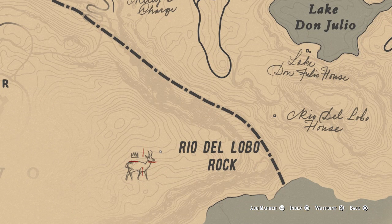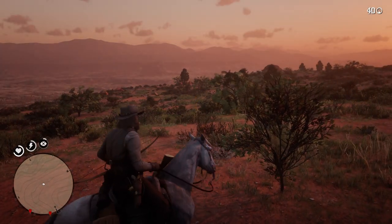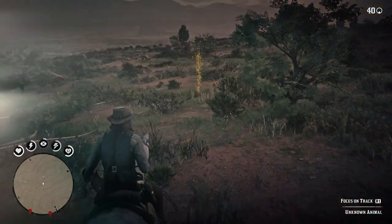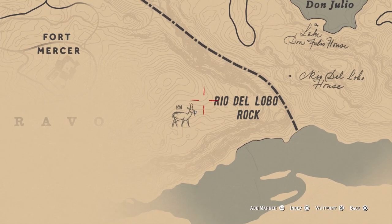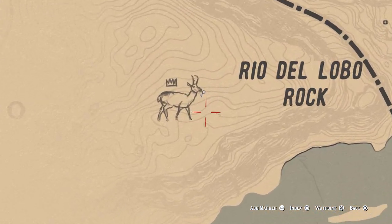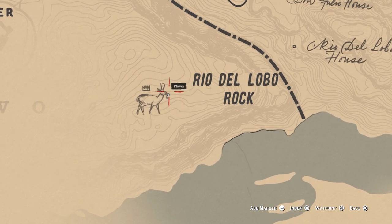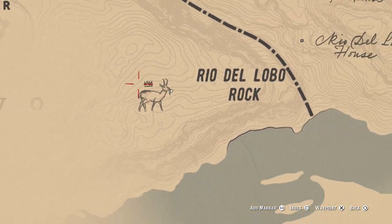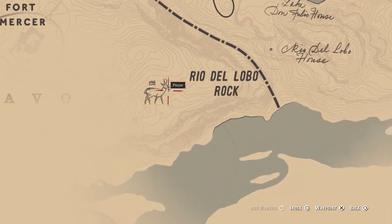If you need to pause the video you can definitely do so. With every legendary animal, what you have to do is find the clue. I'm going to show you exactly where you're going to find your first clue so you can pull up to this location to get started right away. The legendary pronghorn first clue is going to be located on the map right where the picture of the pronghorn is — right below its mouth. That's where you're going to find the first clue, so pull up to that location and start hunting.